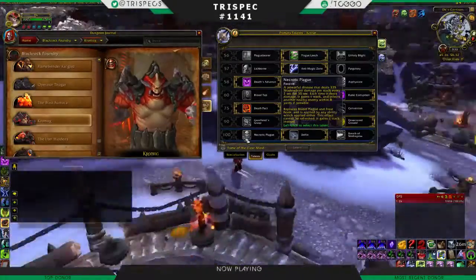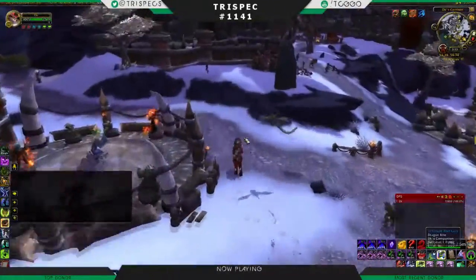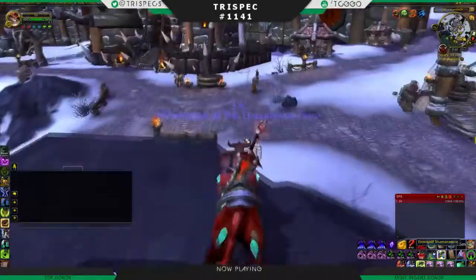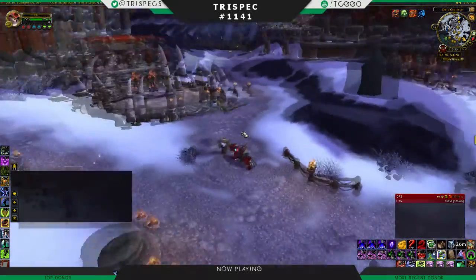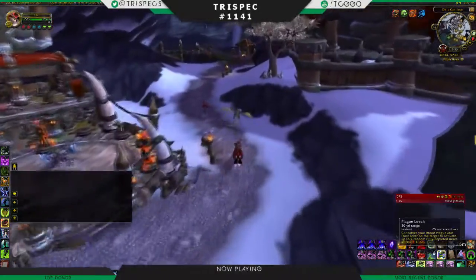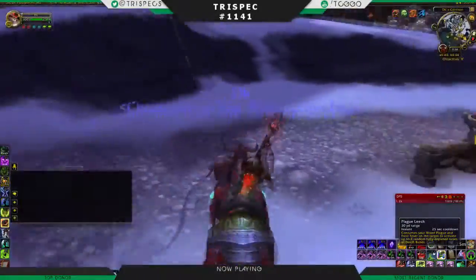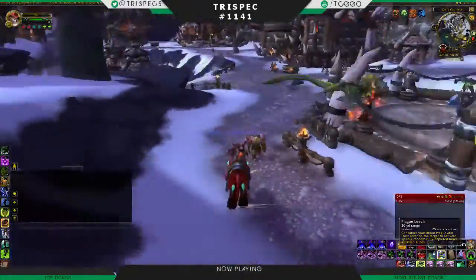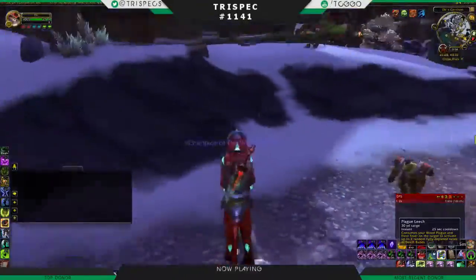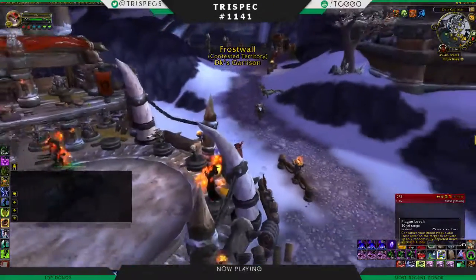So this is a quick rundown of where Death Knights stand right now. We're kind of in the middle of the pack — a little higher than middle if you're doing your rotation well. You can refer to other videos for the rotation, as that hasn't really changed. The main update is that I am now using Plague Leech, because I stopped being lazy. Basically, use Plague Leech on cooldown — it gives you two runes back so you can reapply both diseases very quickly. Not too hard, and we're doing okay.